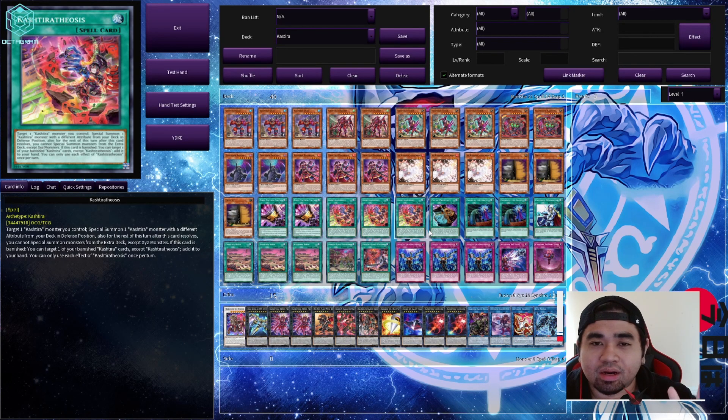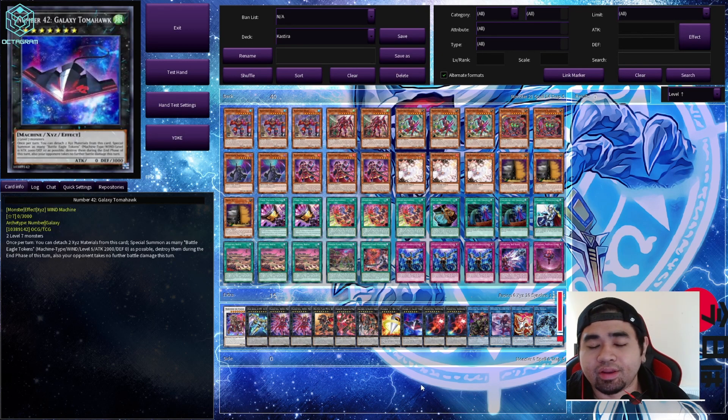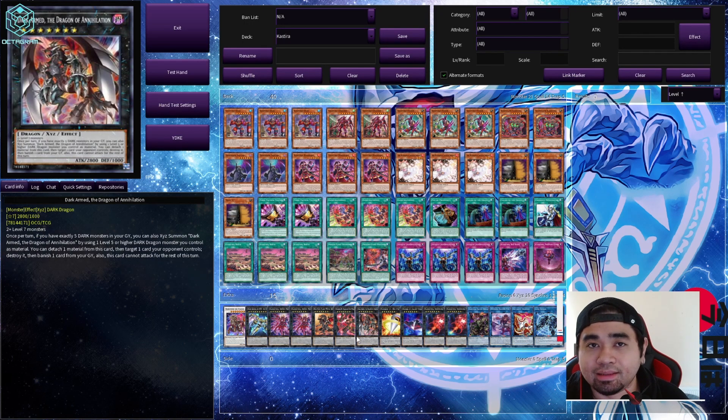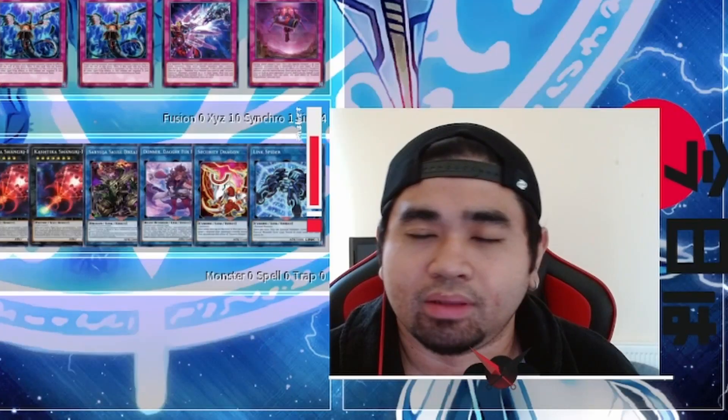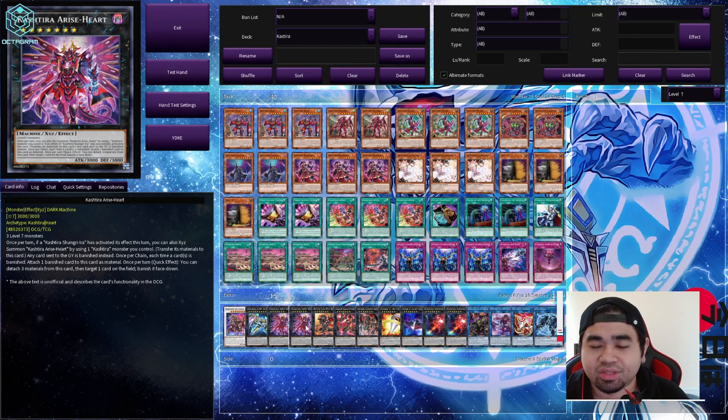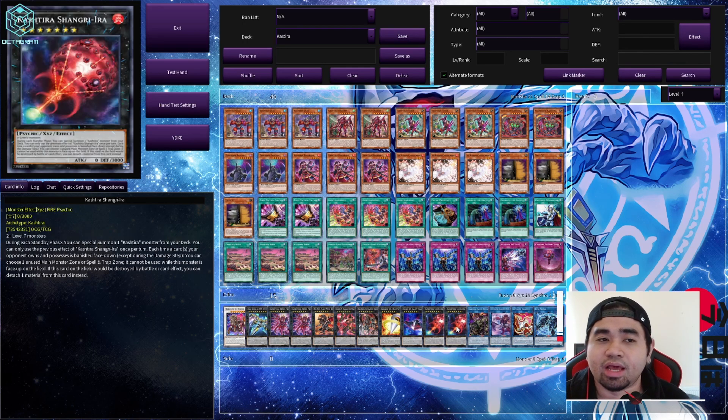That's the overview of what the main Kashtira cards can do. For extra deck monsters, there are only three significant ones — two are Kashtira monsters, and one is banned in the TCG but very useful. First, the boss monster: Arise Heart. It can attach one material from any card in the banished pile — either your opponent's or yours — though you usually go with yours so you can add a monster back with Big Bang later. It gains the ability to detach three materials and target one card on the field to banish it face down.